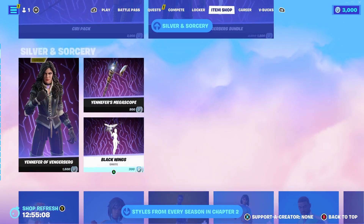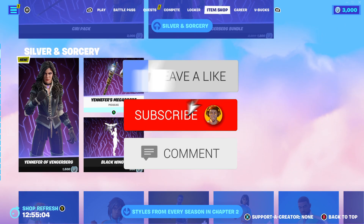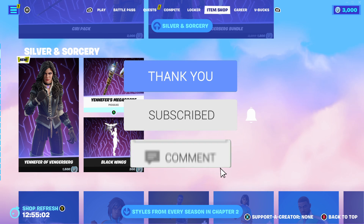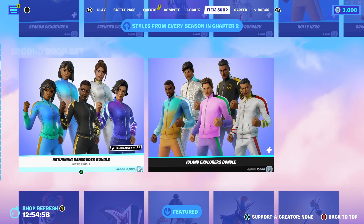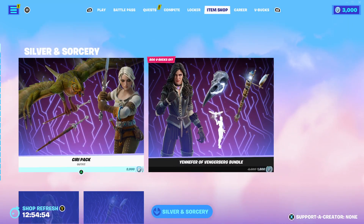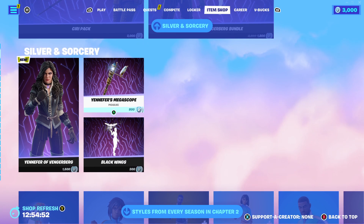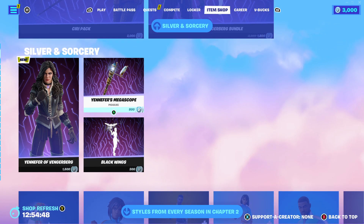So if you guys would like to know how I'm going to be gifting you guys, all you need to do is simply leave a like on today's video, subscribe to the channel with notifications turned on, and comment your Epic Games name and what you'd like from the Fortnite item shop. I assume all of you are here because you'd like the brand new Witcher set, the Silver and Sorcery.